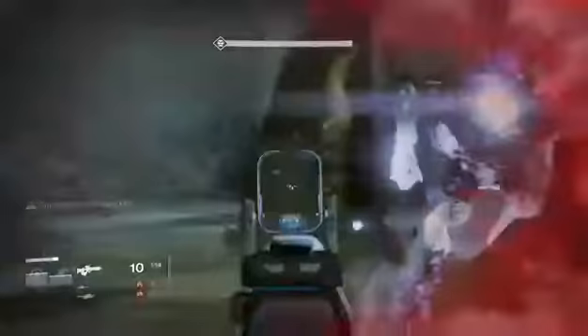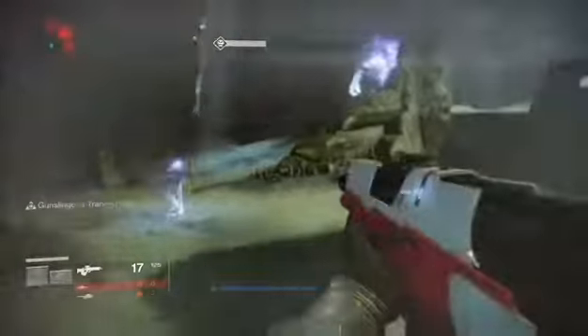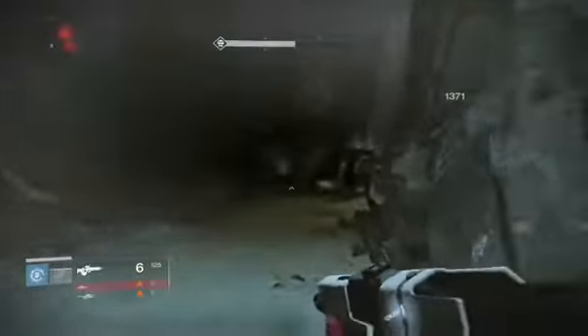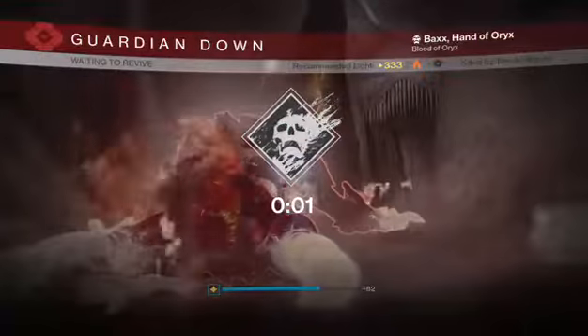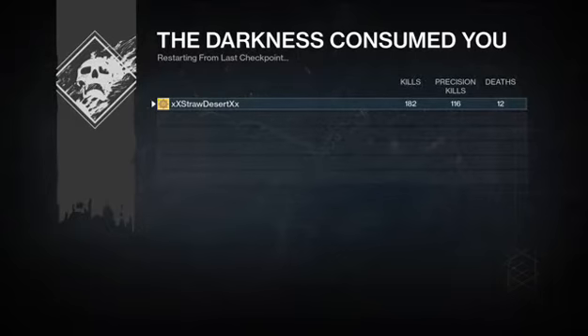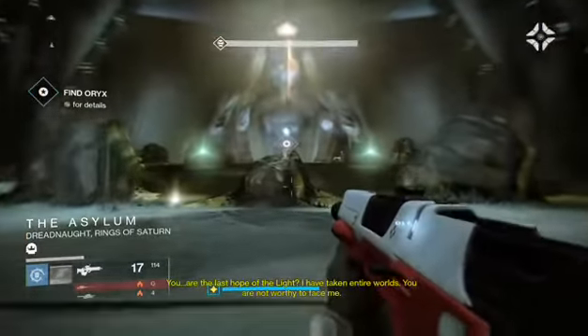You pretty much just take out all the goblins, as you can see I'm doing here. Take Tawn down to really low health but do not kill him. And what you want to do when you get him down to really low health — as you can see I got him there — just take out your Dragon's Breath and shoot it at your feet, and it'll kill him. And you won't need to restart or progress any further — it'll restart it and you'll be set.